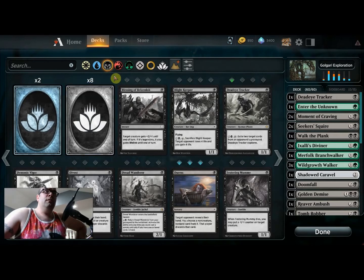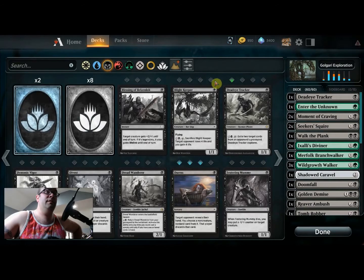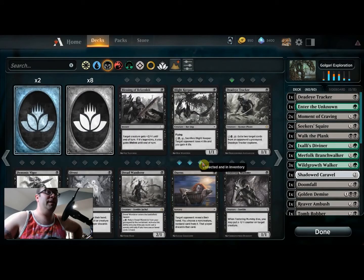I'm assuming that based on the fact that they currently have only Amonkhet and newer, they may not take this out of beta phase until after rotation, but I'm just speculating. So we've looked at the black-green deck, how to tell if you own a card, and how to get a card if you don't. You just click on the card and it'll ask if you want to redeem a wild card. I don't have any rares so when I click on this one it just says no.